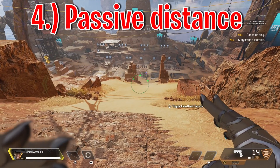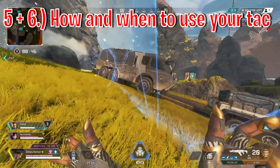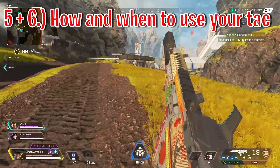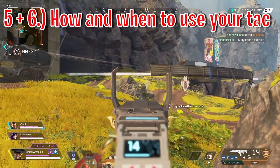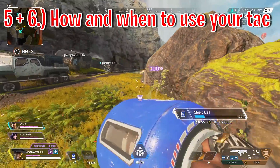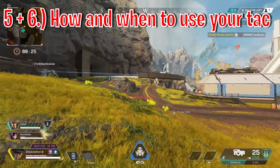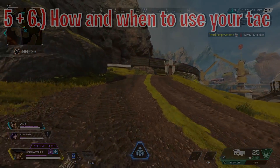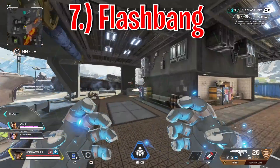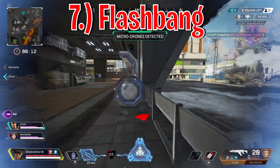A lot of new Seer players use the tactical for the initial scan since it lasts around 8 seconds — the longest scan in the game. But in high-tier Apex, one of the most effective ways to use Seer's tactical is to wait until after you've dealt some damage in order to cancel people's heals. You can also use it to cancel revives and certain abilities like grappling or Valk's jetpack. You can also use Seer's tactical as a flashbang — when it hits an enemy it causes a flash on their screen, blinding them briefly so you can land a few shots.